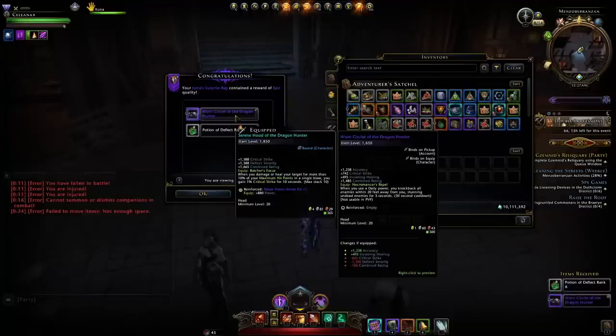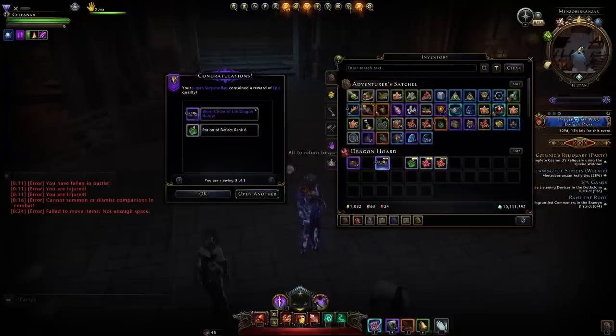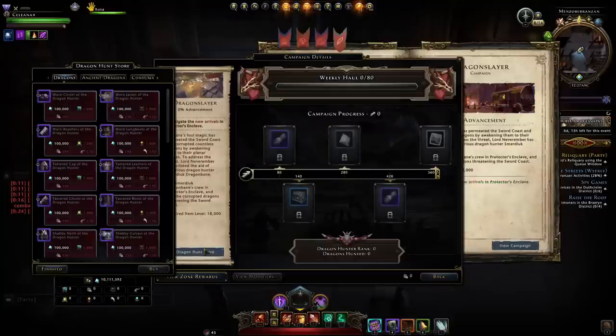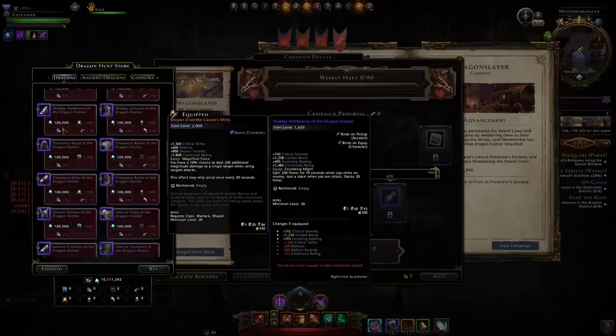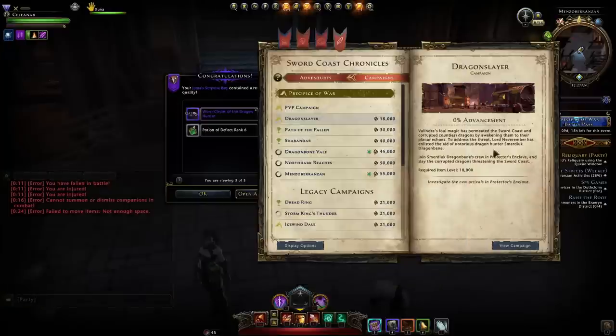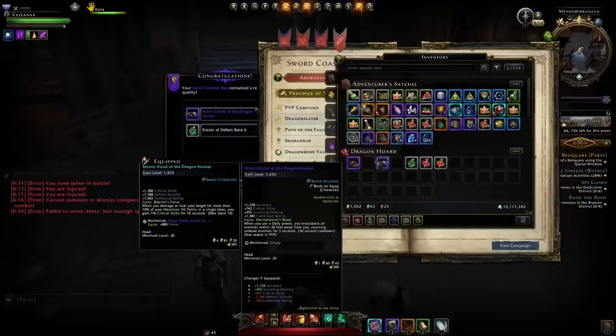Here we obtained some epic gear — it's from the Dragon Hunter gear set. This in particular is what you would get when you spend currency in Dragon Hunts Dragon Slayer, and you'd be able to buy that exact headpiece: the Worn Circlet of the Dragon Hunter.